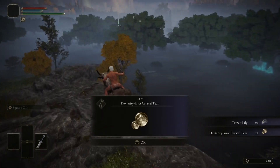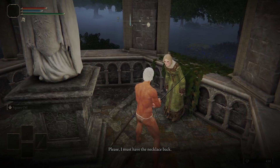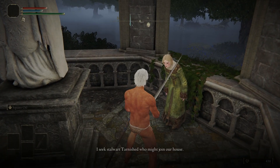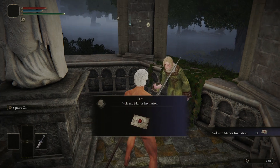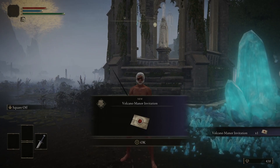Head southwest from the Boil Prawn Shack to this island and grab the Dexterity Knot Crystal Tear — there's also a Cinnabar on the island. Then head straight east and talk to Raya again to give her the necklace back. She will give you a Volcano Manor invitation, which we're going to need later on.